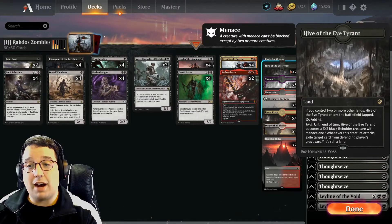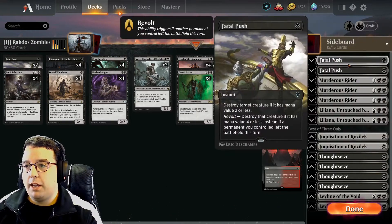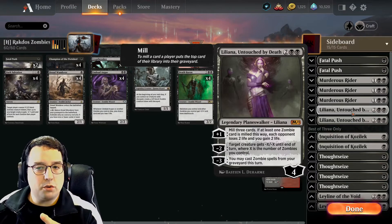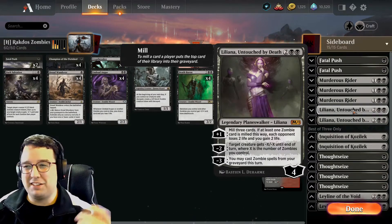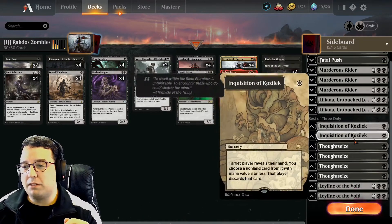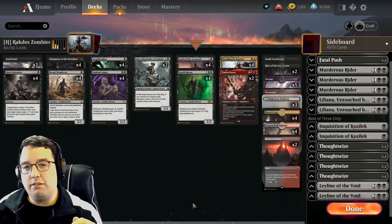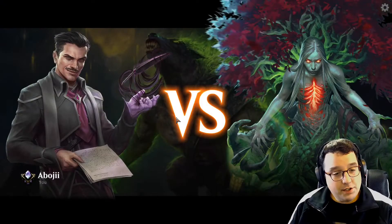For our lands: one copy of Castle Locthwain and two copies of Hive of the Eye Tyrant — everything else is just Rakdos lands. In the sideboard: more removal with Fatal Push and Murderous Rider, a couple of Lilianas if I want to bring them in — I'm not really sold on this card yet, maybe I just want to try it out. We've got some hand disruption with Thoughtseize and Inquisition of Kozilek, and of course a little bit of graveyard hate with Leyline of the Void. So that's the deck — let's try it out and see how it goes.